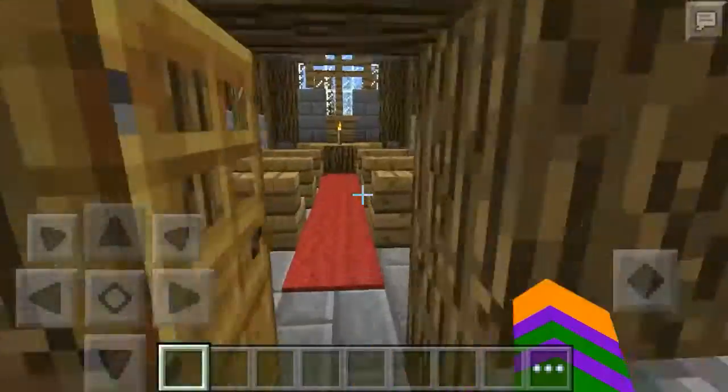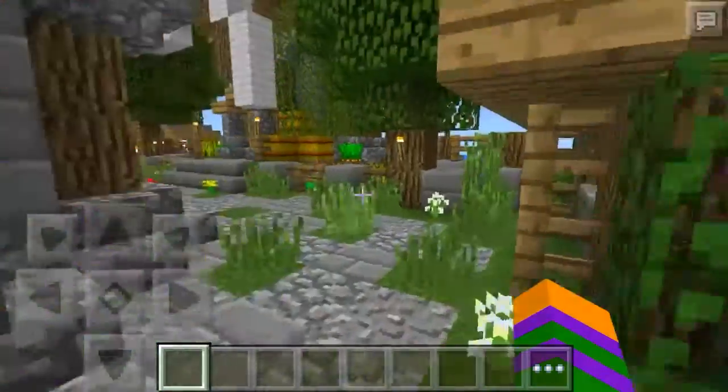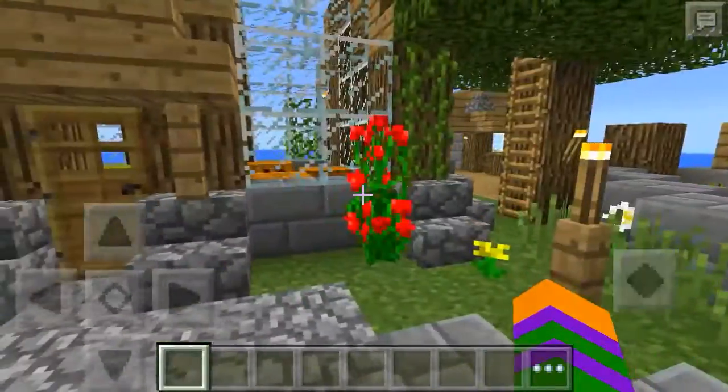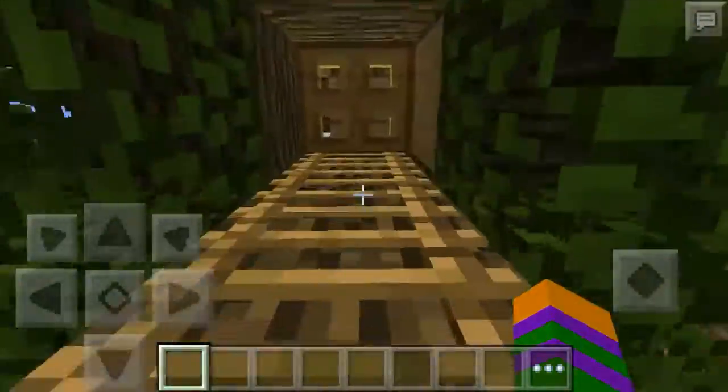I think this is a church - yep, it's a church. And here's your farm where you're growing different kinds of crops. Here's your little indoor garden, and there's a tree house - we got a tree house in here.